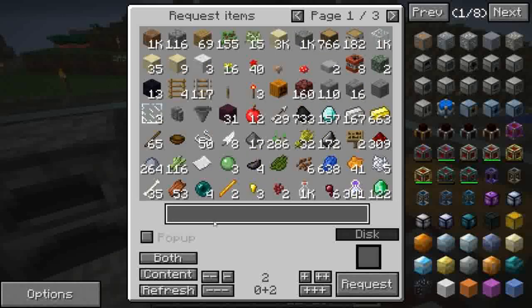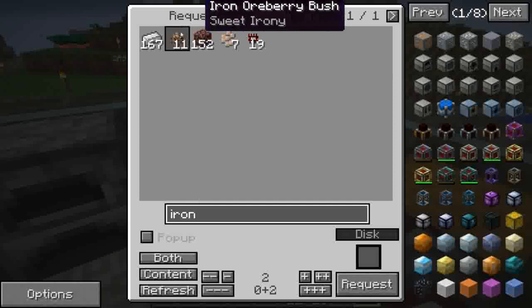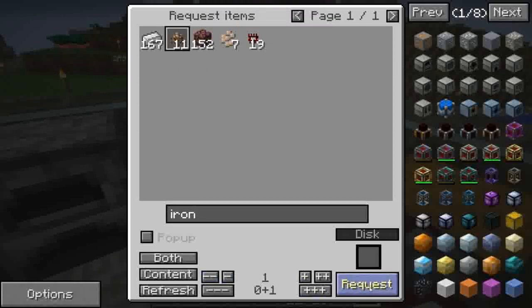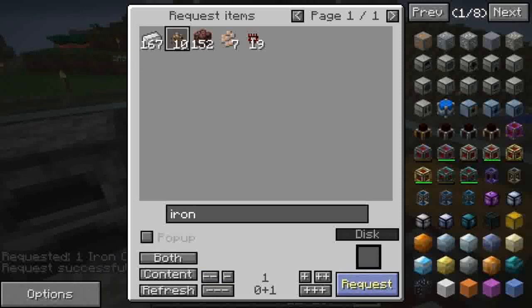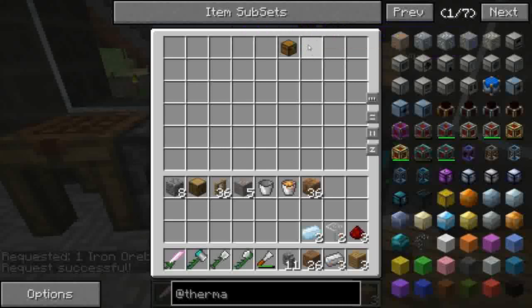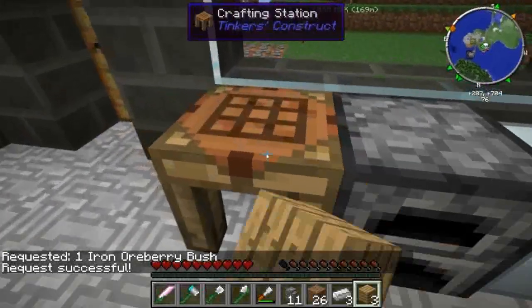Cos'è che ci serve? Anche un Iron Bush, che noi ne abbiamo la bellezza di undici. Però ne uso solo uno per non citarne troppi. Prendiamo tutti i pezzi che ci servono, sta arrivando l'Iron Bush.